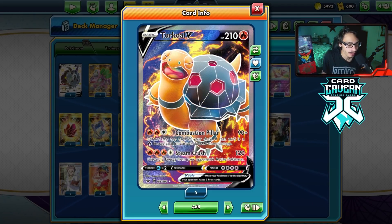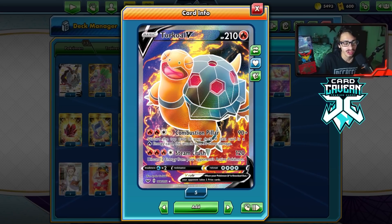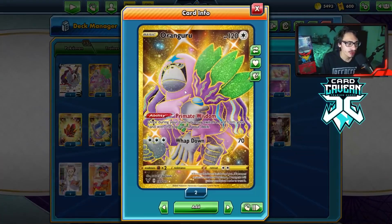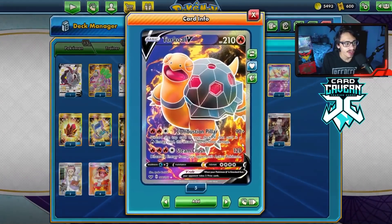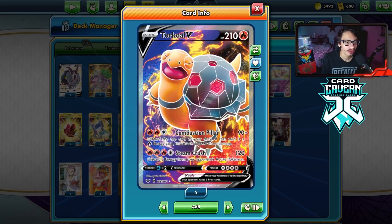We've got Combustion Pillar for three energy that does 90 damage. You can discard the top card of your deck, and if it's a Fire energy, you can do 90 more damage — a nice easy way to do 180. We have Oranguru to put a Fire energy on top of the deck for that discard.